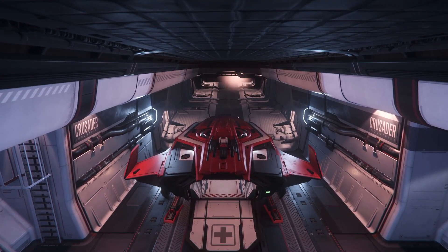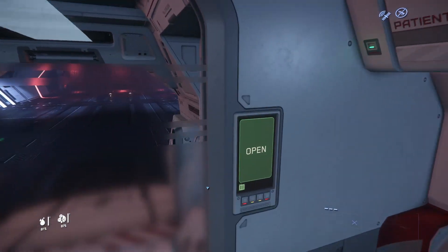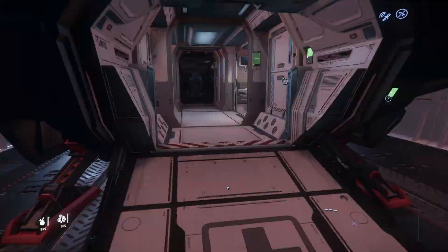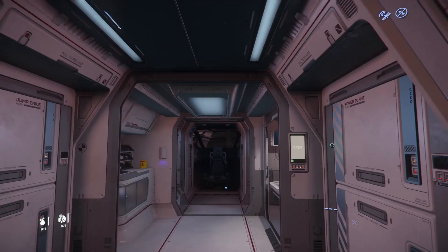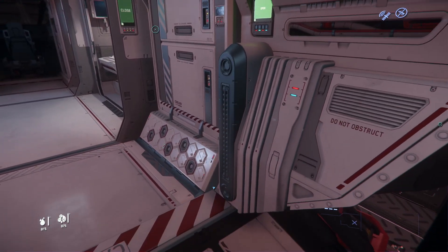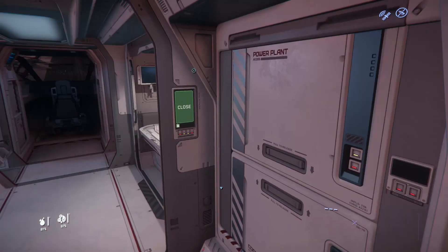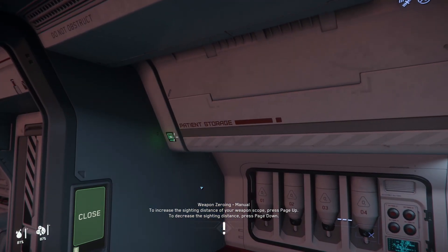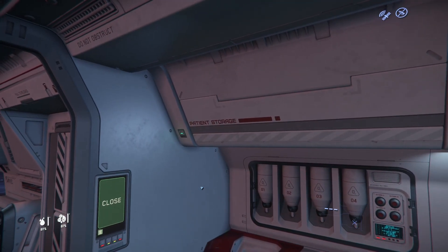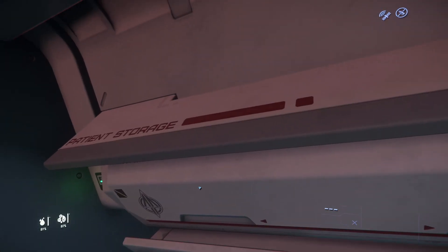So yeah, this is the Pisces C8R — it is the medical shuttle rescue vehicle. We'll start in the back here. You walk in, you've got your gate entrance, that's the only entrance. Walk into this sort of decontamination area to keep the medical areas separate from the exterior. There's some component access here that doesn't do anything for now, but potentially in the future. And there is some storage here that are actually separate storage inventories that can be accessed separately from the vehicle inventory.